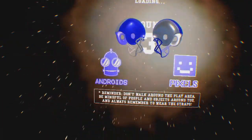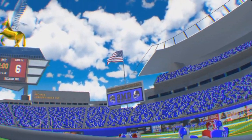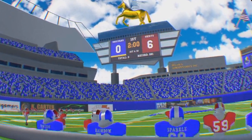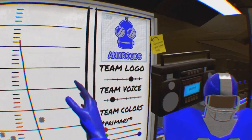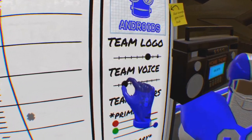The more rounds you win, the more team logos you will unlock to use. Each one has a little effect on the stadium you play in too, as big models of the theme of the logo appear high above you. You can also customise the logo's colour and change the sound of your team's voice. There isn't a massive selection of logos to choose from, but there's a decent amount.